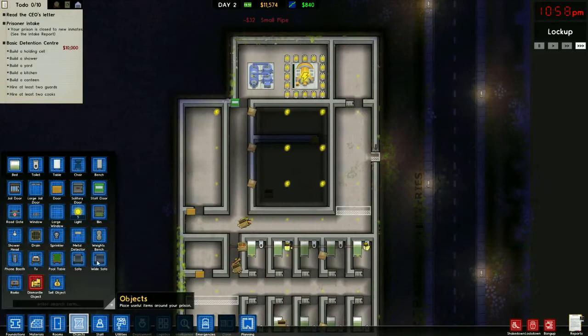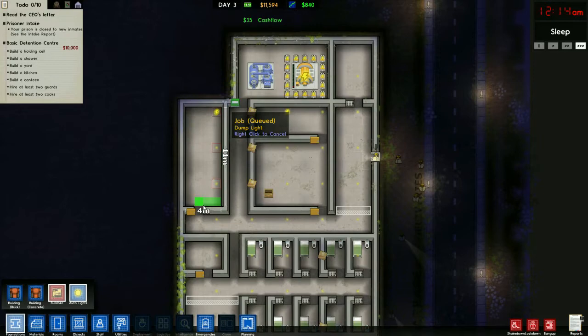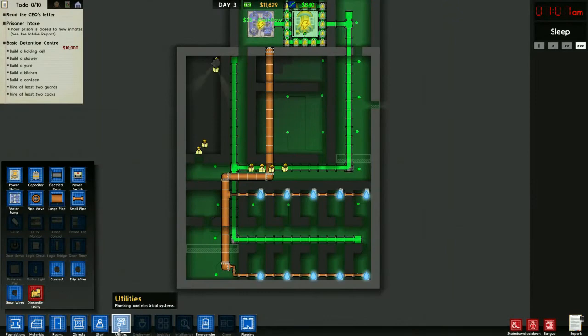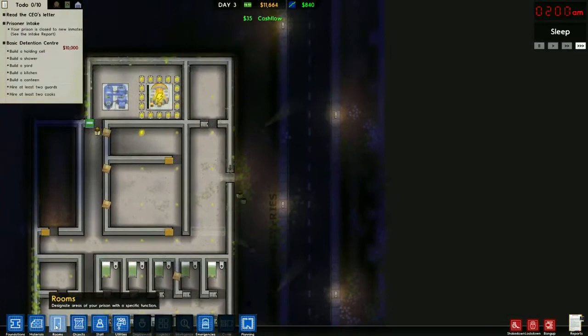We need a door over here. What we're going to do is clear an area - we'll do an indoor area so it can become an outdoor area. That'll be our yard. Now let's actually start creating the rooms.